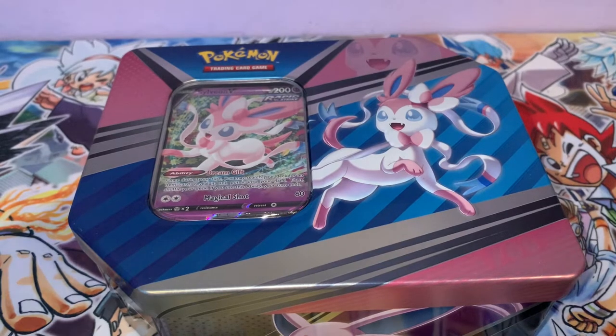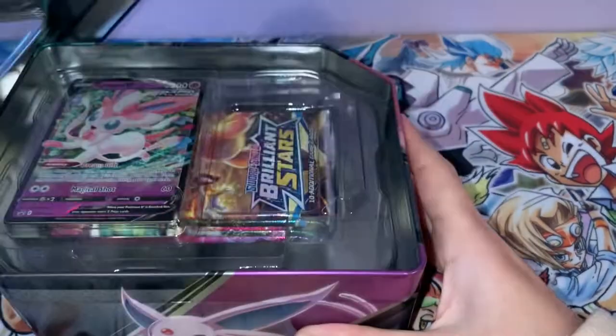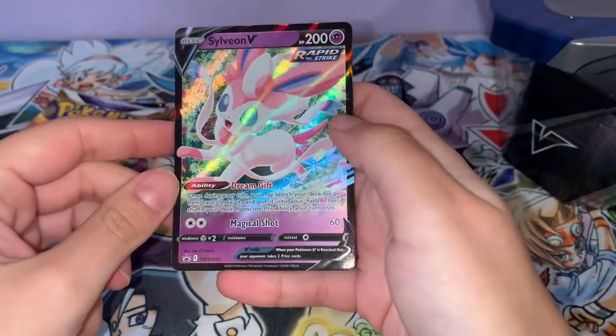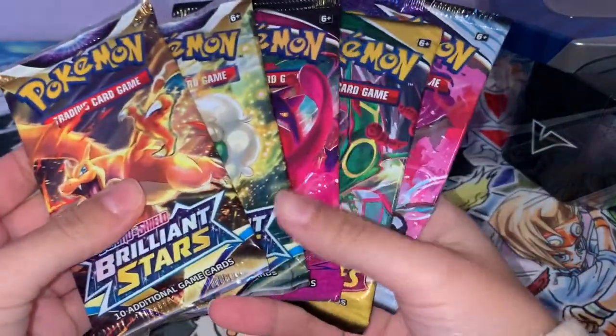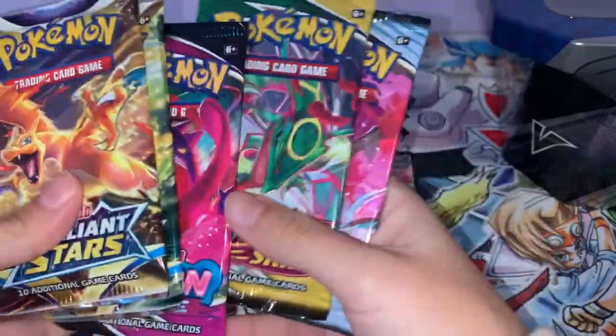Hi everyone, today I'll be opening up a Sylveon tin - a Sylveon V tin - so we'll get it open really quickly. You get a promo card, the Sylveon V Rapid Strike, which looks very cool. We have four or five packs: Brilliant Stars, two Fusion Strike, one Evolving Skies, and then Chilling Reign.